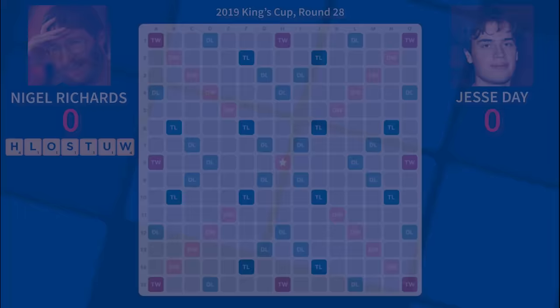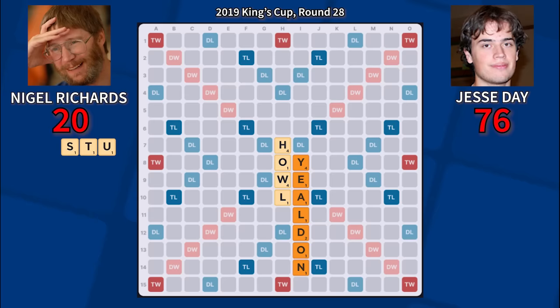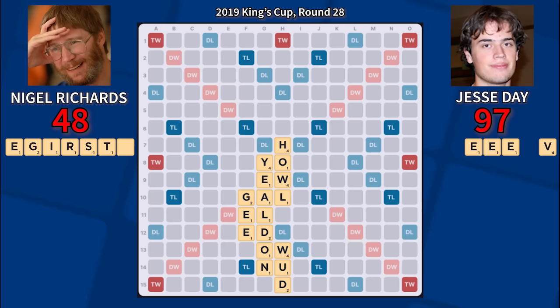Nigel goes first and plays Howell for 20 points, saving his S and T as hooks. Jesse strikes back quickly with an obscure bingo of Yildon. This word plays on either side of Howell, but Jesse realizes that the scoring spot created by the right side placement will allow Nigel to land damaging plays with heavy tiles like the X, W, and V, and he wisely elects to play it on the left side with much less dangerous overlaps. Nigel draws the ugly UW combination and dumps them both with Wood for 28, holding the powerful ESRT. Jesse draws five E's and plays his top-scoring move of G for 21, setting up the eagle hook. Nigel draws the first blank and gets there first with Tie Ridges, hitting two double-word scores and retaking the lead.